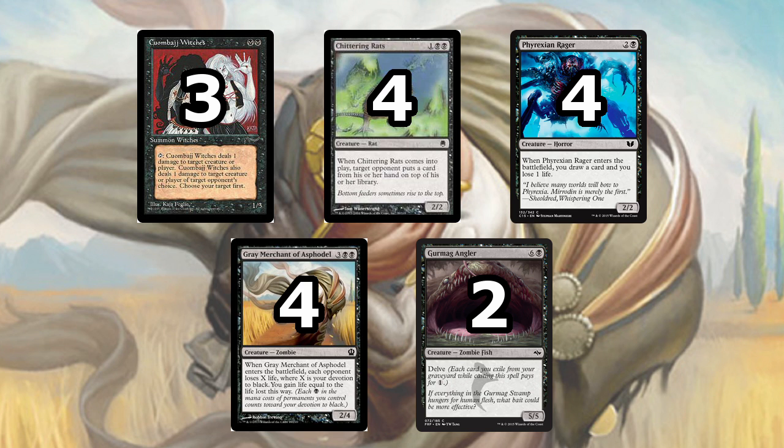Next we have a creature that's both annoying to play against and awesome to play with: Chittering Rats. It's a 3-mana 2/2, and importantly its mana cost is 1 black black, so it provides 2 devotion to black for Gary. When it enters the battlefield, target opponent puts a card from their hand on top of their library — basically skipping their next draw step. Against opponents who draw a lot of cards this is just a minor setback, but against any deck drawing 1 card per turn it's extremely devastating. Sometimes this can literally be a Time Walk effect if your opponent had nothing to do and then draws that same dead card again.